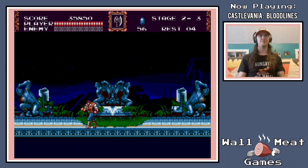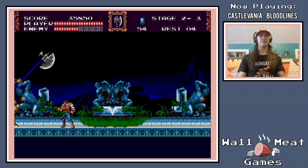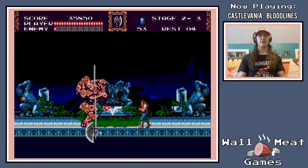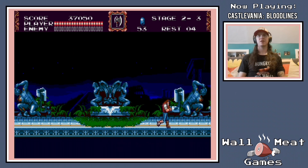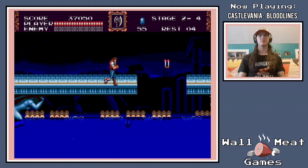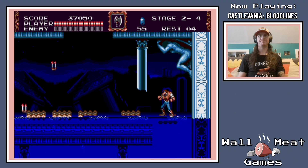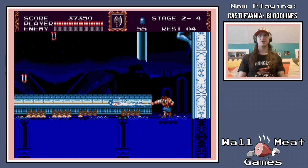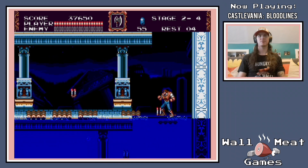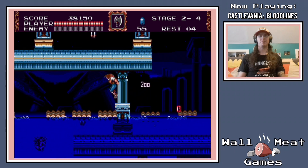There's going to be one more guy here. If you're feeling intimidated by him, you can kind of just get him with your sub-weapons from a distance. But eventually he will jump on your head — and that's your chance to really go hog wild. Another vertical scrolling section, this time down. Mostly we just want to watch out for the Medusa heads here.